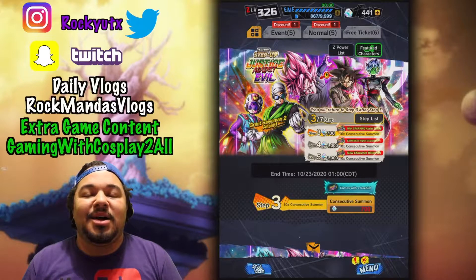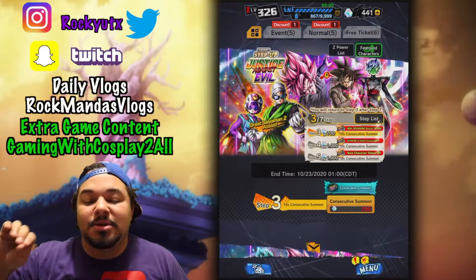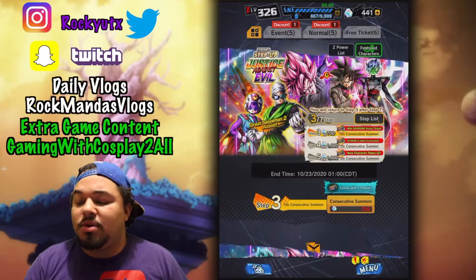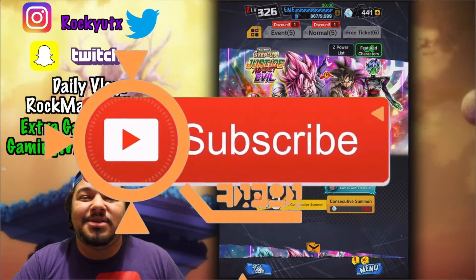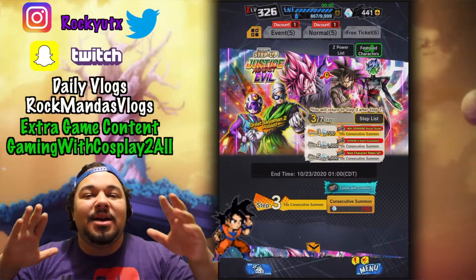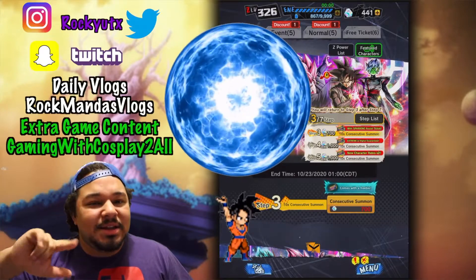What's up guys, it's Rocky here, welcome back to Game with Cosplay. Today we have Dragon Ball Legends and we're gonna get into some tips on how to get some free tickets for the Justice Against Evil banner. If you guys enjoy Dragon Ball Legends content make sure you subscribe to the channel — I try to upload Dragon Ball Legends content every single day at 5 p.m. — and hit that notification bell. Also let's get to 15 likes on today's video.